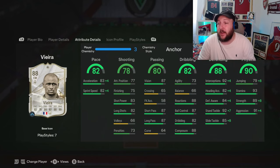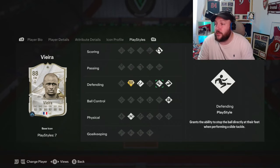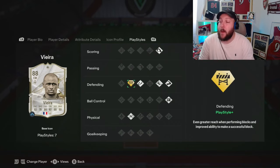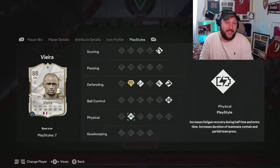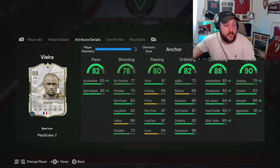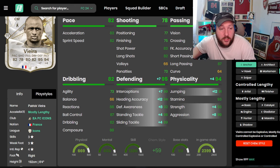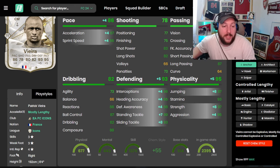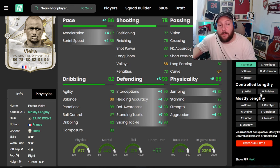Okay finishing and really good acceleration and sprint speed. His playstyles include power header, bruiser, slide tackle, intercept, block plus, press proven and relentless — which means he does not run out of stamina at any point. We've gone for an anchor instead of a shadow, as an anchor boosts physicality, defending and pace, whereas a shadow only boosts defending and pace.